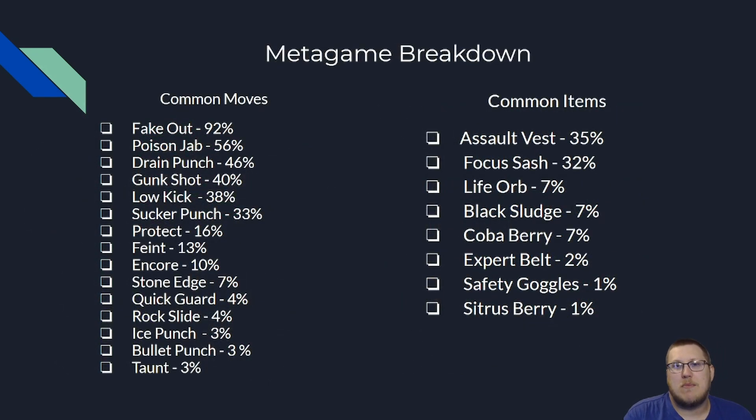Looking at the metagame breakdown for Toxicroak, we see a lot of different moves — Fake Out, Poison Jab, Low Kick, Sucker Punch, Encore, Taunt, Bullet Punch — probably 15 moves right there. The big ones you need to know about are Fake Out, Poison Jab, and Sucker Punch. Those are the big three and are probably going to be the most common moves you see on most Toxicroaks, because that's what Toxicroak is on the team to do.